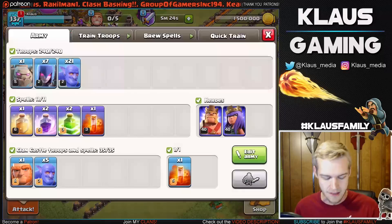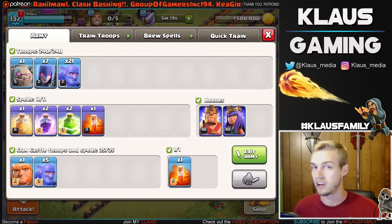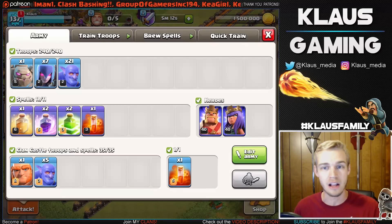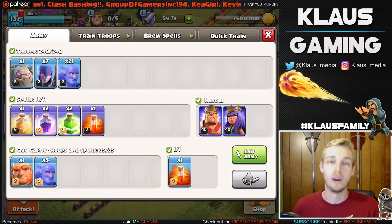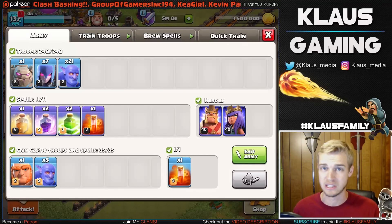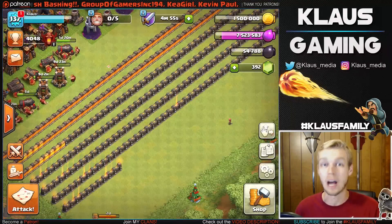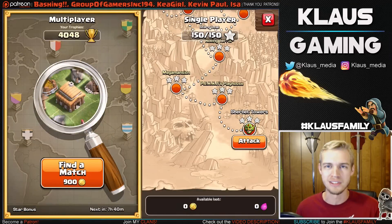I have a different attack strategy than you guys are used to seeing. I'm usually using gobo — three golems and a whole bunch of bowlers and some cleanup troops. Right now I have the gobo-witch strategy: 2 rages, 2 jumps, a heal spell, the 21-7-1 composition — 21 bowlers, 7 witches, a golem, and then clan castle bowlers as well. Let's go out and find some bases for dark elixir because this is a very expensive army, and let's try to get at least 25-26 cups per attack.